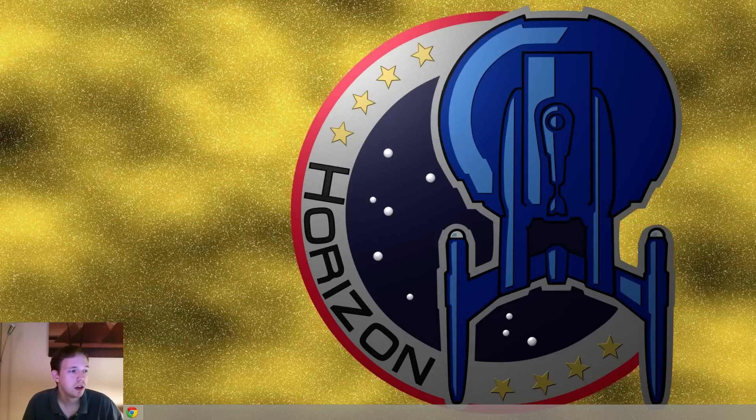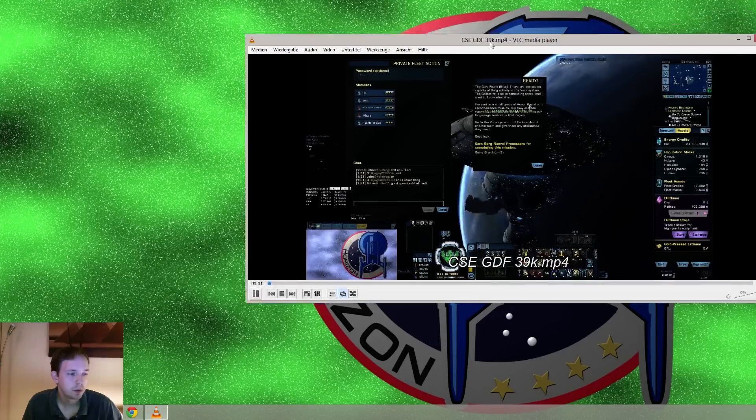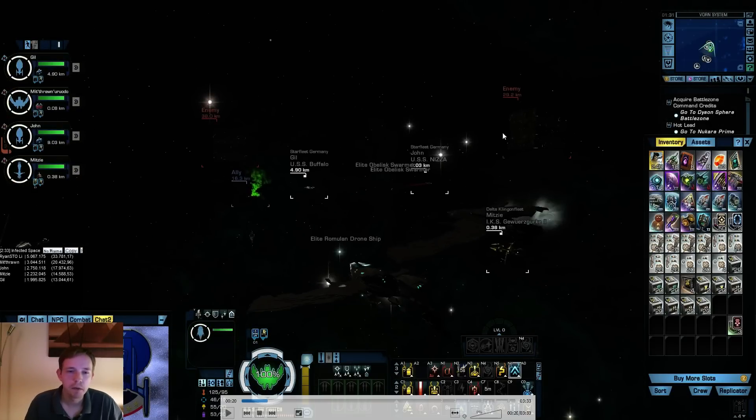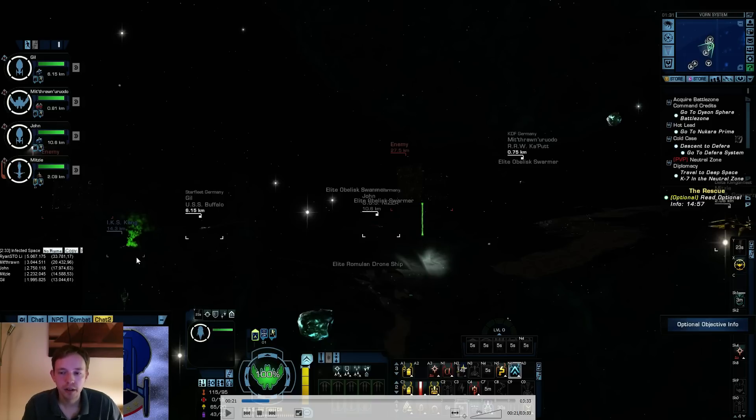Okay, Cure Space Elite is the next one I want to look at with you guys. Let's do the Romulan first - this is the Scimitar. When we walk into the mission we have a cube to the right, a cube in the middle, and a cube to the left. We have the IKS Kang in the middle, and these cubes now spawn little enemies that try to fly to the middle and kill the Kang. If that happens you lose the mission. There are three optionals on the new difficulty: if it drops below 75% you lose the first, below 50% the second, below 25% the last.